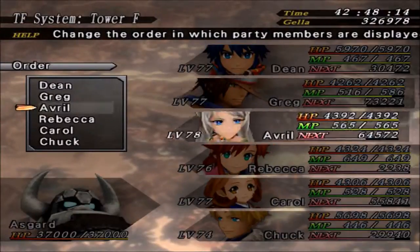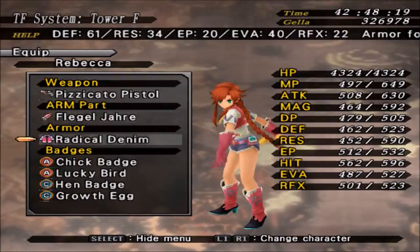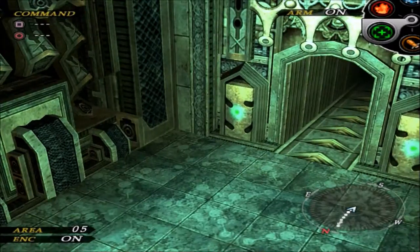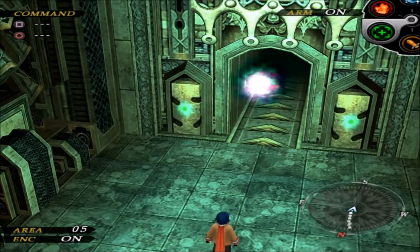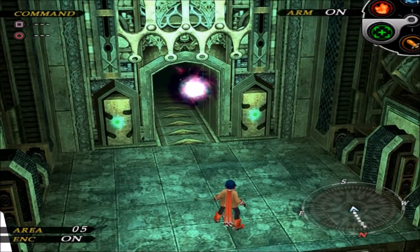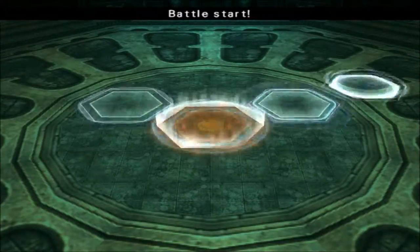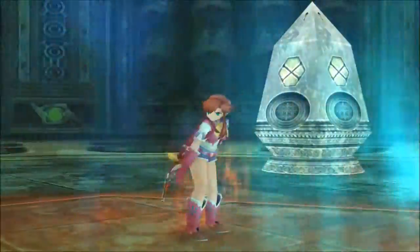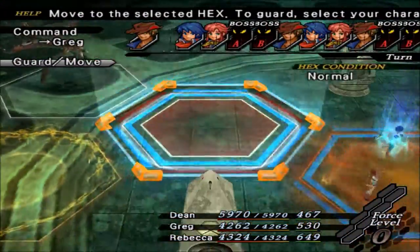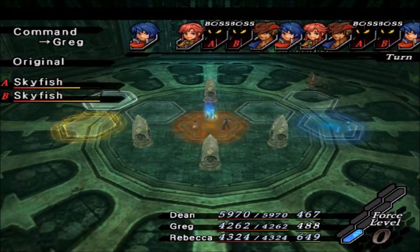Before you head up these stairs, I'm going to take Avril out of my party and put Rebecca in. She actually has accessories. I was thinking that she didn't, but this boss can be rather difficult. For the bosses at this point, you want a healer, and Rebecca's my healer. For the random battles, it's nice to have the lucky badge for stealing or just the extra attack power, things like that. But for boss battles, you want to make sure you have a healer.